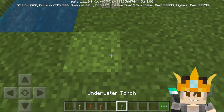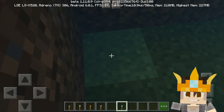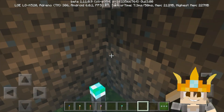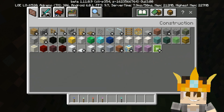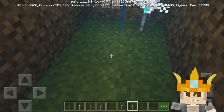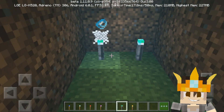Let's test whether the underwater torch produces light underwater. I've made an underwater area — if you place a normal torch it's not working, but if you place the underwater torch, it works and produces light into the water. It's so cool!